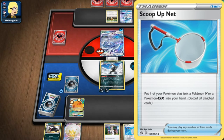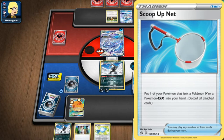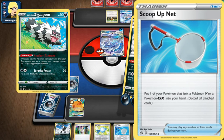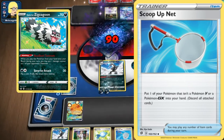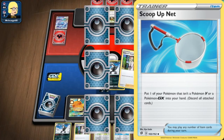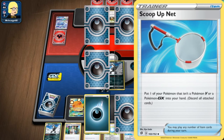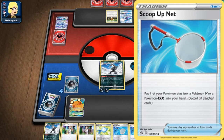Same thing would happen with cards like Galarian Zigzagoon. You put Galarian Zigzagoon down, chip off 10 damage on a Pokemon, use ScoopUp Net, bring it back, slap it back on, 10 damage again. If you really want to, you can use all four ScoopUp Nets in one turn for one Galarian Zigzagoon and just do 40 or 50 damage just like that. It is insane. Any basic Pokemon that has a good ability, you can just use it again and again — it's a really good thing.